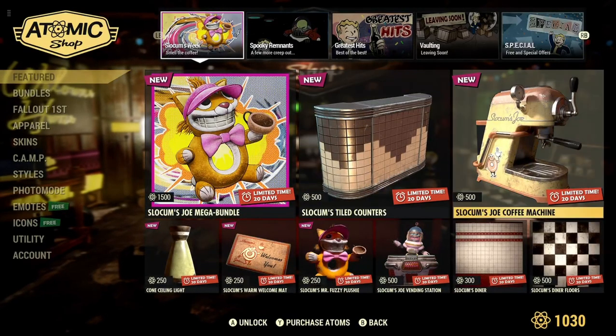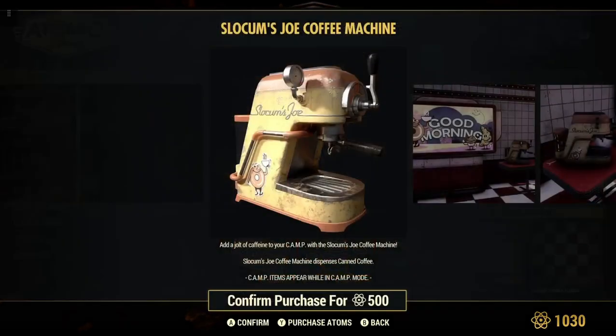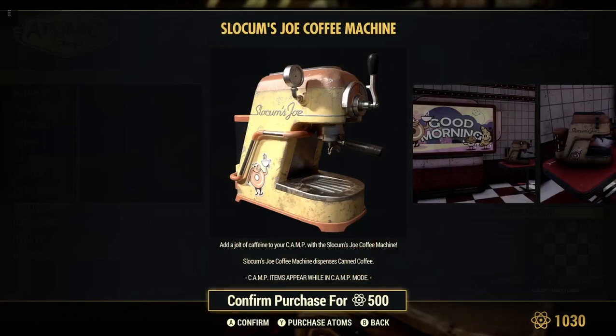It's right over here for 500 atoms — the Slockam Joe's Coffee Machine. Add a jolt of caffeine to your camp with the Slockam Joe's coffee machine. It dispenses canned coffee for 500 atoms.